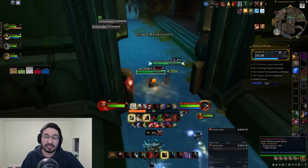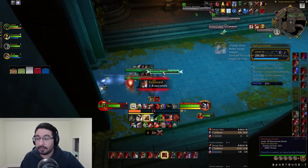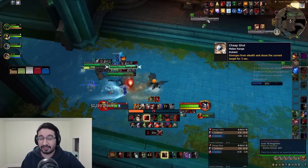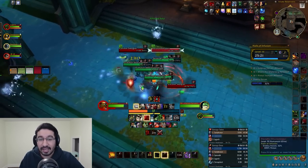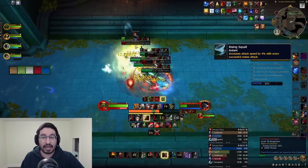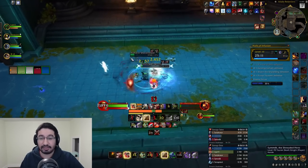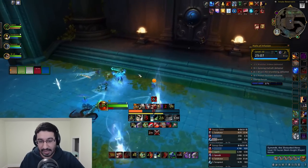Along with them are stealthy Skulking Zealots. Instantly upon coming out of stealth they'll Cheap Shot someone, so try to break them out of stealth beforehand — it's a 3-second stun, usually on your tank, which can be problematic. Outside of that, they have Rising Squall, a stacking 4% attack speed buff for every successful melee, lasting 6 seconds, so it can stack quite high if they continuously get melee hits off on the tank.